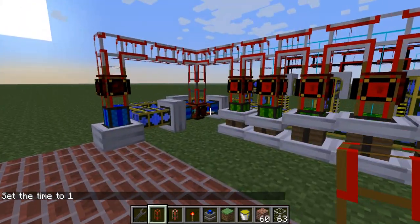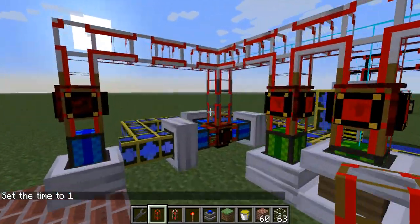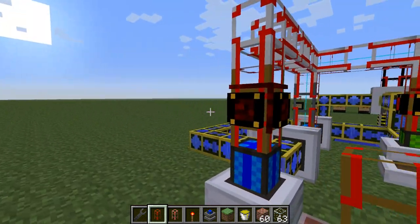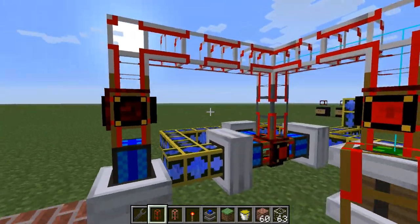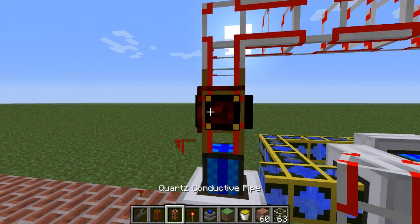Basically, what we have here is each engine has a gate. This one actually controls all of them, but we will be working with this one. As you can see, it is off at the moment — there is no power being sent to it. Now, to start, we will look at the gate.